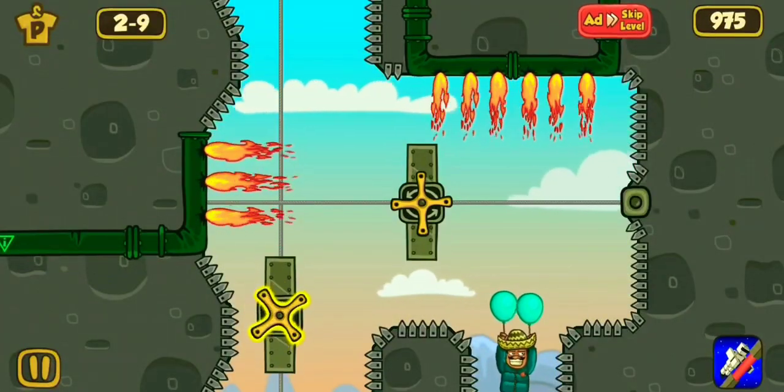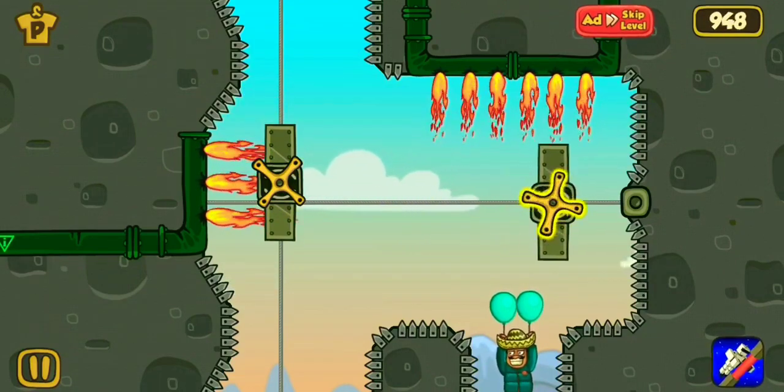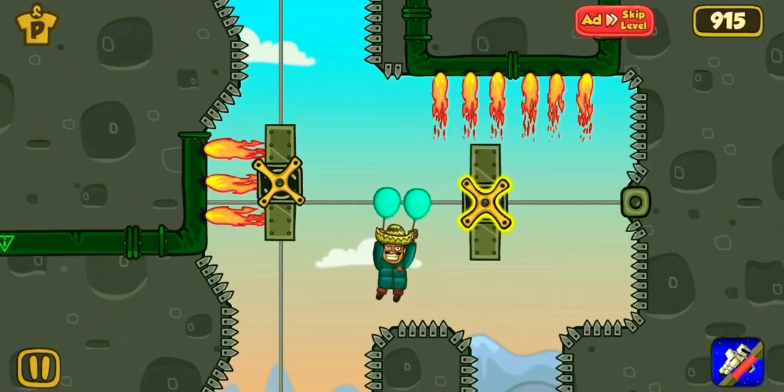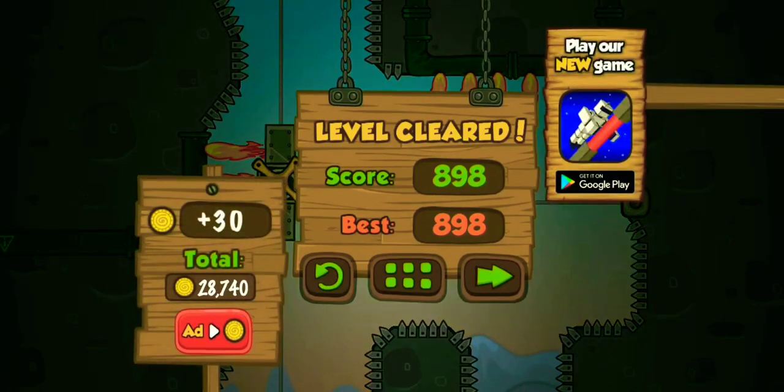So this is the fire level. First cover this fire. Now push Pancho to avoid the fire. Here it does it. Level cleared — we saved him.